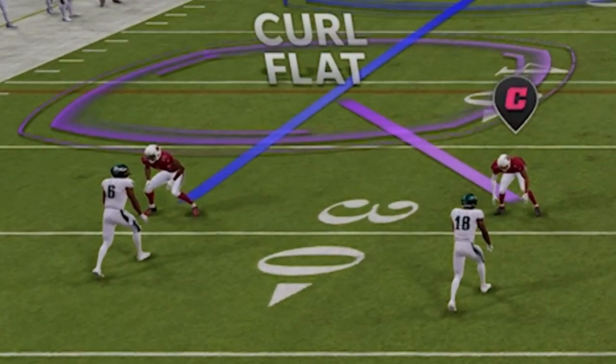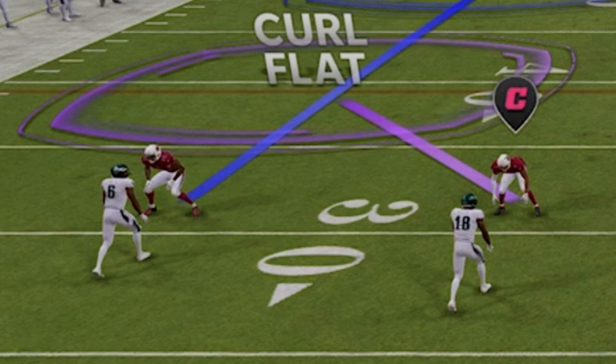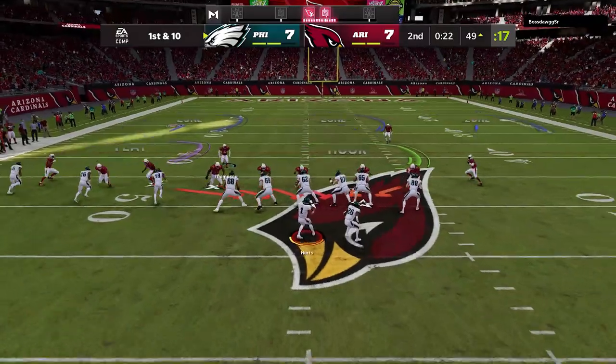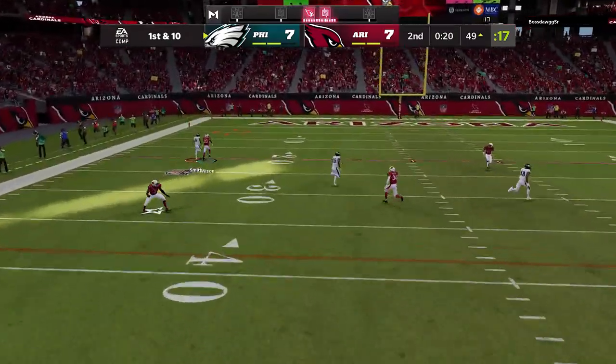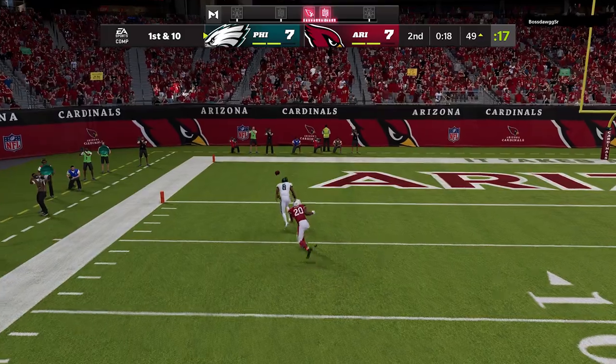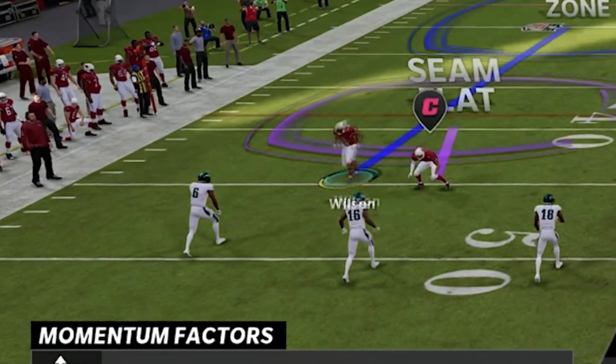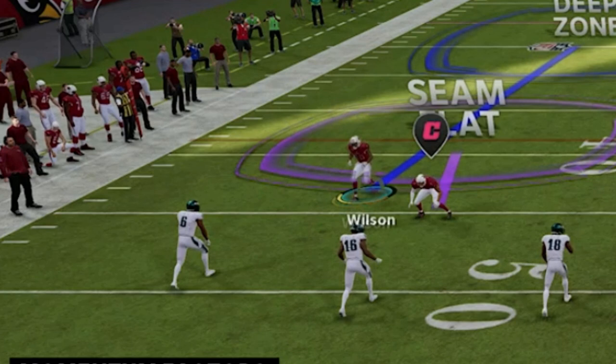It could be an issue for the cornerback on the other side of the field. If you're pressing and you're in a deep cover look, if he gets beat off the press or he's facing a much faster receiver, this can ultimately be a big problem — you can give up a lot of big plays. You'll see my opponent later in the video tries that very same thing. The receiver does get behind, but I got lucky that throw was out of reach, otherwise that easily would have been a touchdown.